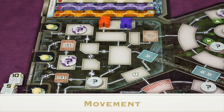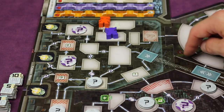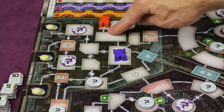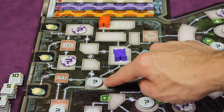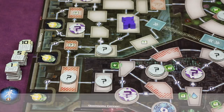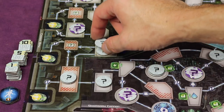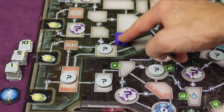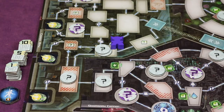For each boot played, you can move one space, but only between rooms connected by a line. Some paths have icons between them: a double-boot icon means you need two boots to pass through instead of one. A lock icon means you need a key item from the market. When you enter a room with minor secrets, randomly take one without looking; to get a second one from the same room, you must leave and re-enter. For a major secret, simply take the one token there.